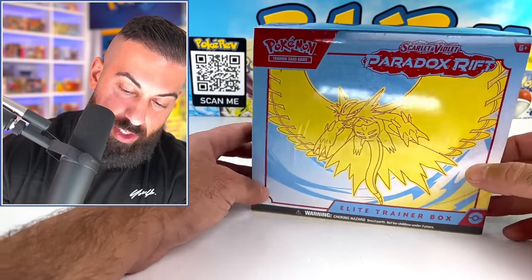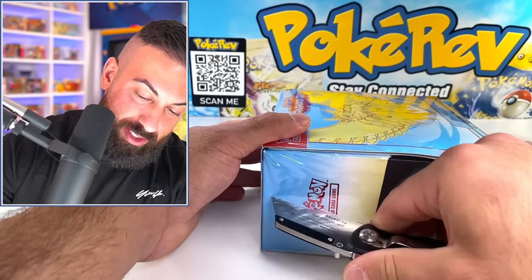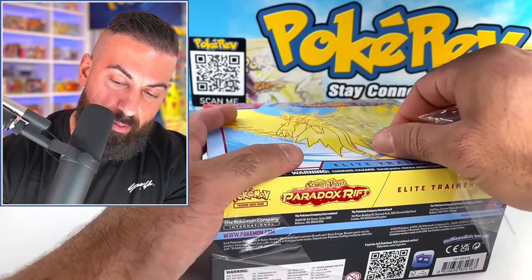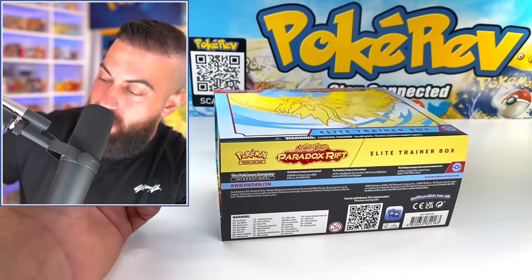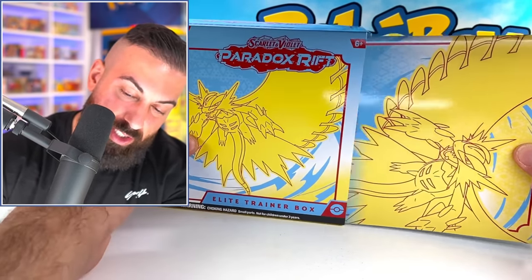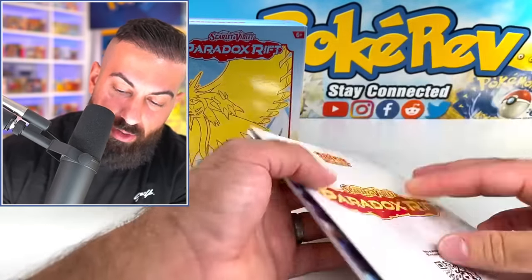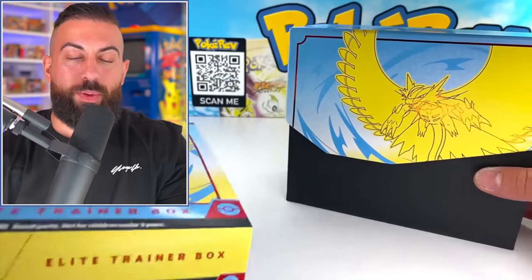Next up we have Roaring Moon — the color scheme is completely different on this one, got like a light blue and sort of yellowish tan, contrasting nicely with a little bit of red. Let's crack this open and see all the stuff we get. These are more expensive now because they added another pack and every pack has at least a holo and a couple reverses and you get a promo card in them. This should be pretty much exactly the same player's guide — yeah, there we go. Let me know after you see this one open which one's your favorite.